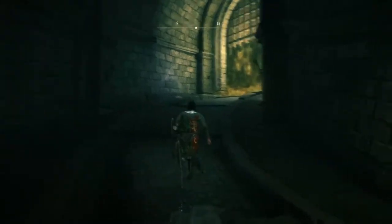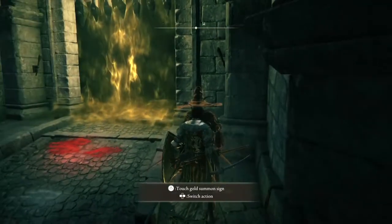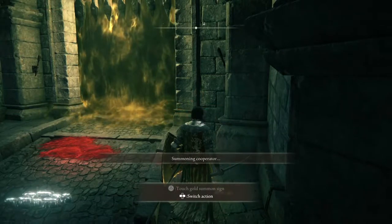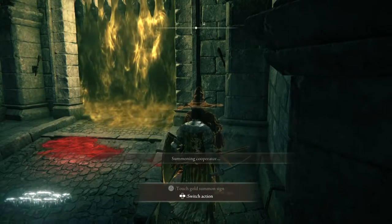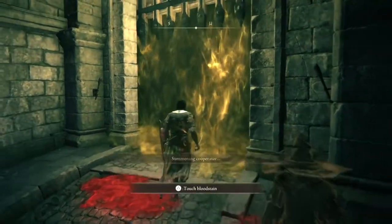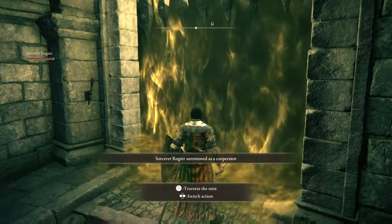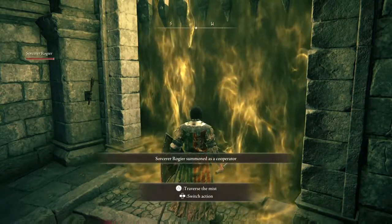There are a couple of things you want to do first before you get in. Obviously you're going to want to summon Rogier the Sorcerer, who is right here. But also you're going to want to get a shield that has 100% physical damage negation. The one I got is from the knights right outside of the gate here.